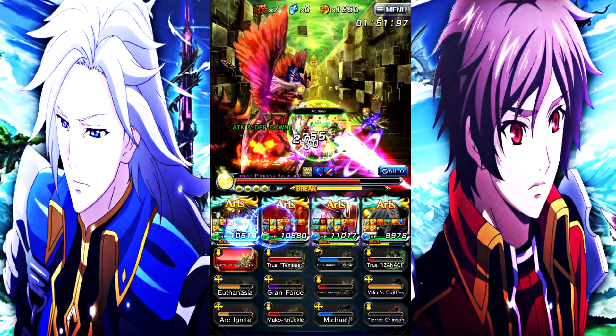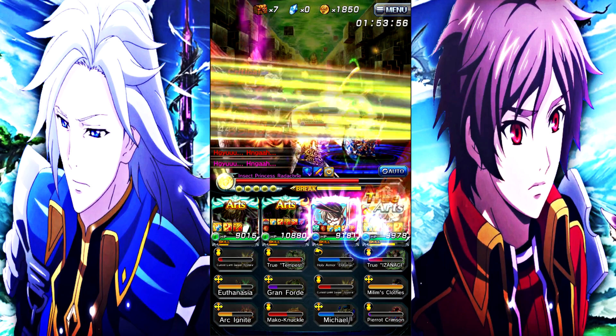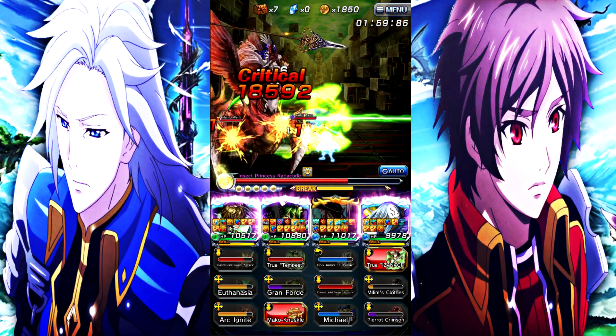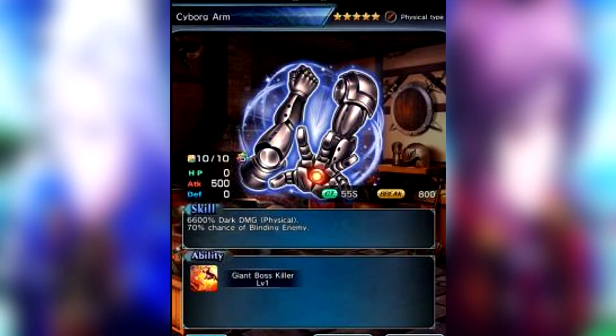Now let's look at the event and free equipment from the One Punch Man crossover. The first is Hero's Cape, a 5-star defense item. It reduces all allies' damage by 25% for 10 seconds. If a human type completely avoids paralysis and freeze effects — really good. It also has Armor Penetration Level 4.